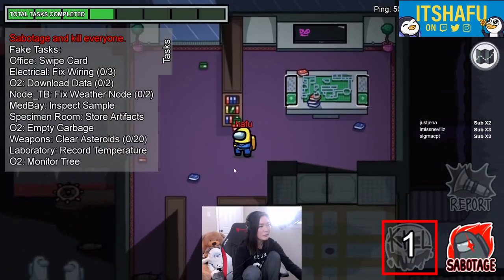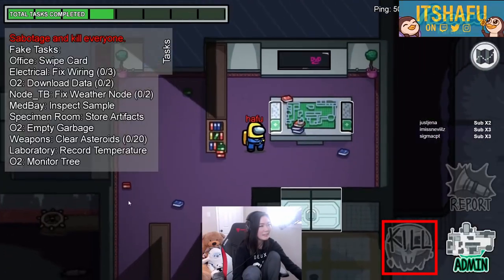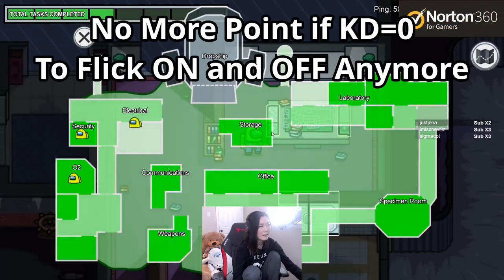She comes off the panel at 1-0-2, and now the kill cooldown is refreshed so she can keep the panel up for longer. And she doesn't even flick on and off anymore because there's no point.